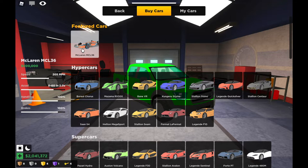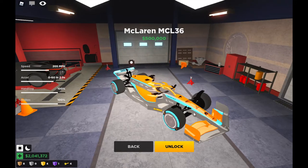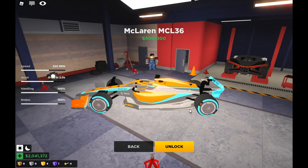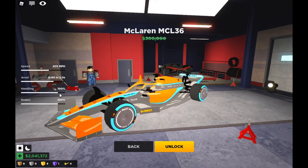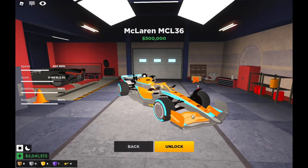The featured car — let me see this. This is one of the McLaren formula cars that I have never seen. 205 miles per hour top speed, two seconds acceleration, handling and brakes have hundred percent. It runs like a formula car, but still I'm gonna buy this formula car anyway.